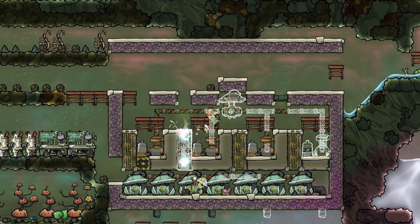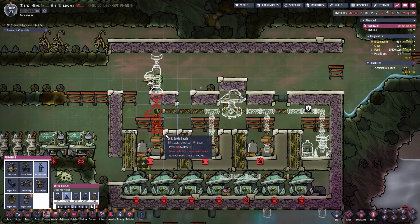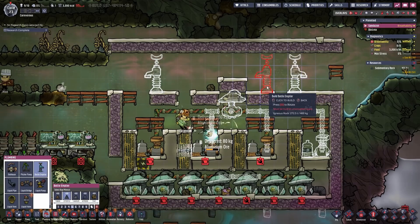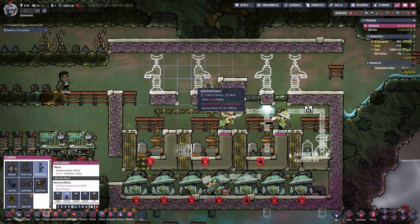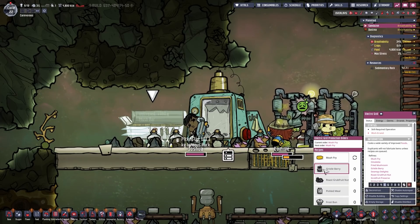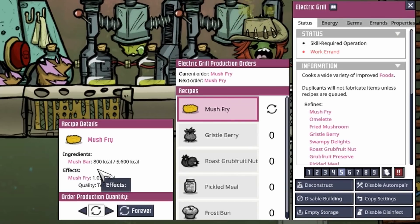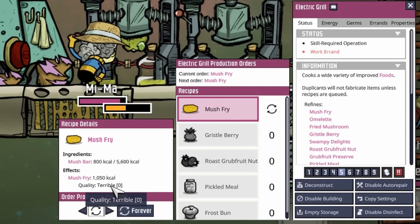At the moment we are waiting for the duplicants to finish the first part of the build. Now we can place on some bottle emptiers to submerge the buildings in different kinds of liquids. Here on the electric grill we can set the horrible mush bars to mush dry. That also increases the calories from 800 to 1050 calories, but it is still terrible.